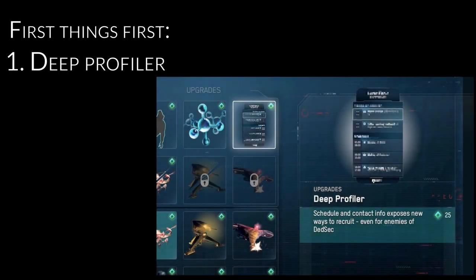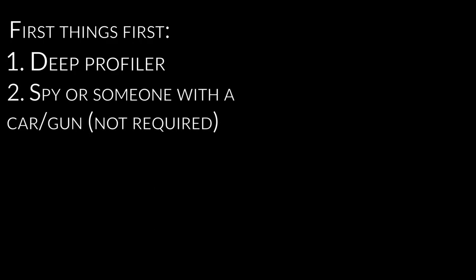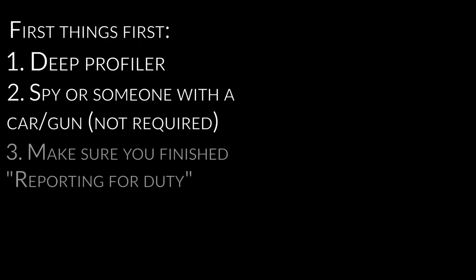So before we start, a few things you need to know. First things first, make sure you have the deep profiler — this is pretty much required to effectively farm operatives. Secondly, I would recommend using a spy or someone similar with a vehicle and ideally a suppressed weapon, but it's not required. And lastly, make sure you've completed the mission 'Reporting for Duty.' This enables special operatives to spawn — this is the mission where you have to hire a construction worker.